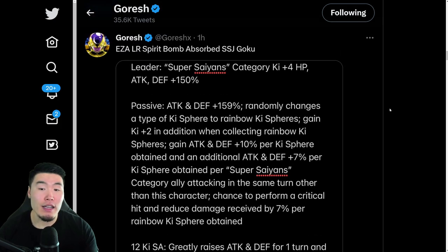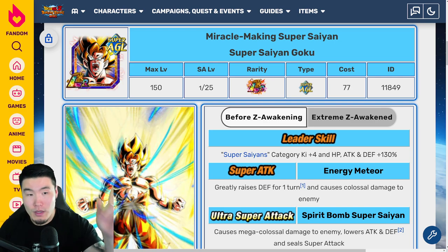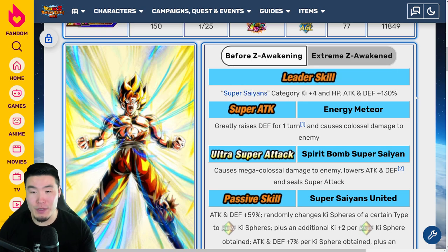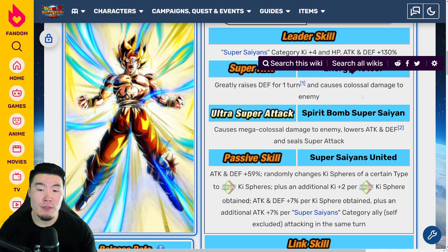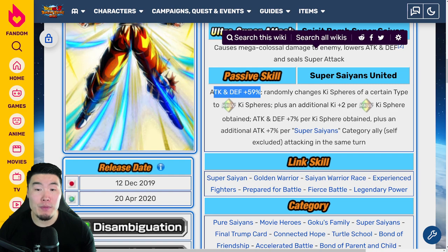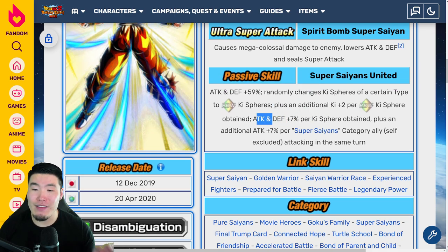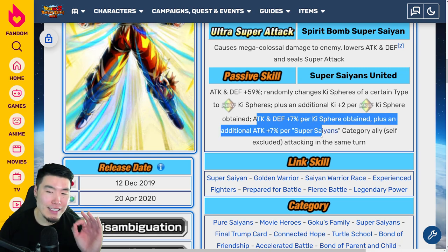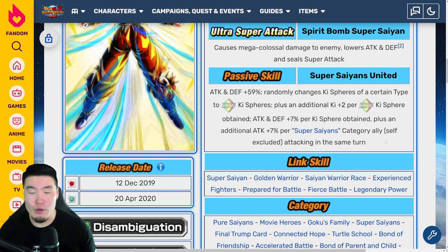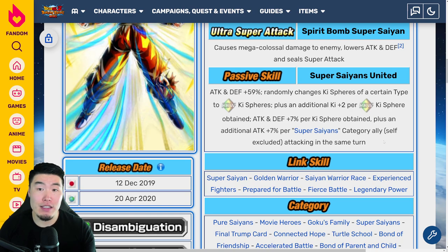Before we get into the Extreme-Z Awakening stuff, I want to quickly talk about what these guys do before the EZAs for comparison purposes. Starting with the Spirit Bomb Absorbed Goku, his leader skill before the EZA is Super Saiyans category Ki plus 4, HP attack and defense plus 130%. Super attack greatly raises defense for 1 turn and causes colossal damage. The 18 Ki super causes mega colossal damage, lowers attack and defense, and seals super attack. Passive is attack and defense plus 59%, randomly changes Ki spheres of a certain type to rainbow Ki spheres, plus an additional Ki plus 2 per rainbow Ki sphere obtained. Attack and defense plus 7% per Ki sphere obtained, plus an additional attack plus 7% per Super Saiyans category ally, self-excluded, attacking in the same turn. So basically, if you had two other Super Saiyans units on rotation with him, you would be getting 21% attack and 7% defense per Ki sphere obtained.